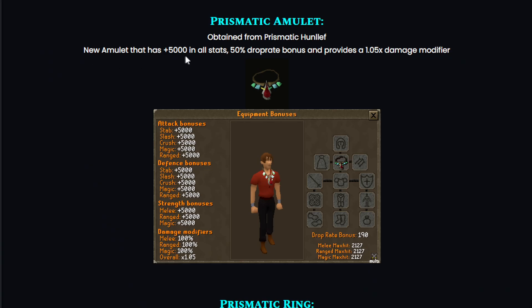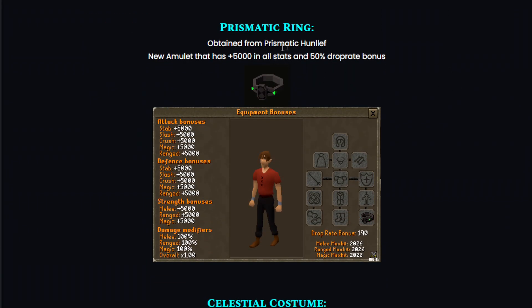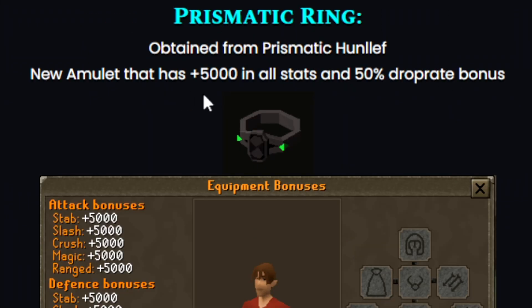The new prismatic amulet has +5000 in all stats, a 50% drop rate bonus, and also provides a damage modifier — very juicy stuff. The prismatic ring also has +5000 in all stats and a 50% drop rate bonus.